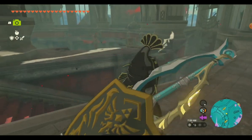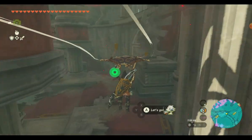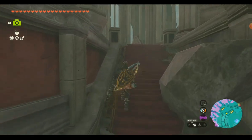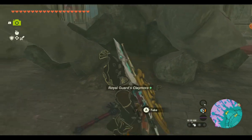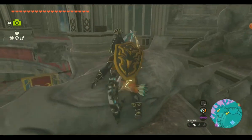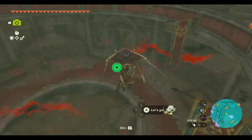Hop over to this area and we've got the royal guard spear. Our next place is this statue with a broken head. What's inconsistent is sometimes there's a pack of 10 arrows here and sometimes there's not — last time I went through there was, and this time there's not. There's a royal guard claymore next to the statue head, and a royal guard bow. If you hop over the head, sometimes there's a pack of arrows.